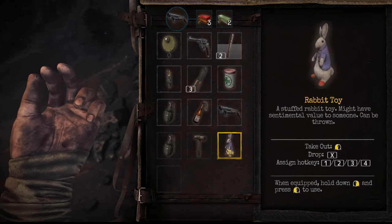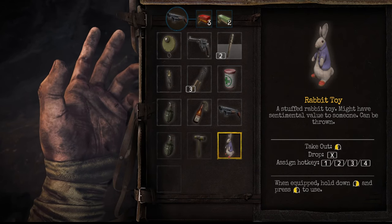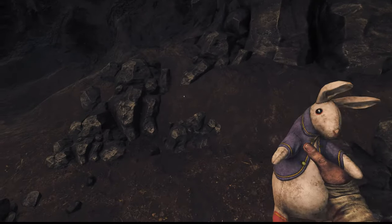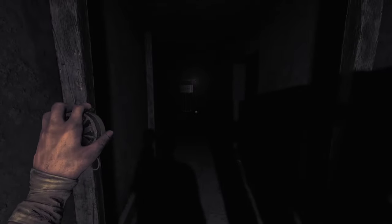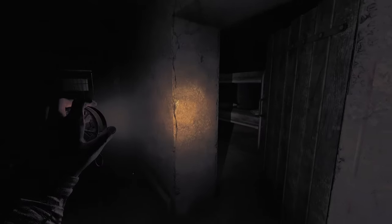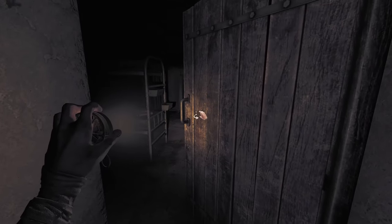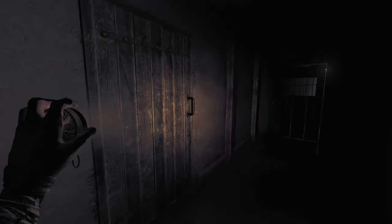The rabbit toy is more functional than you might expect at first glance. Without spoiling where you get it — you can only find it pretty late in the game anyway — if you throw it at the monster, he will take it and run away with it, which makes it fairly valuable in extreme situations. If you really must know where to get it, a simple Google search will most probably provide instant results, but I'd recommend finding out for yourself.